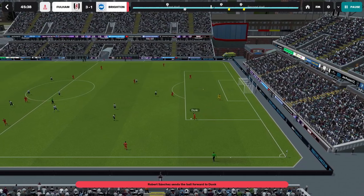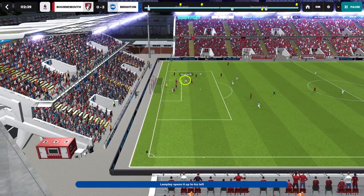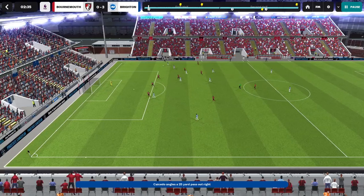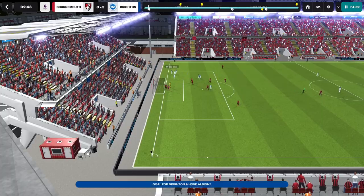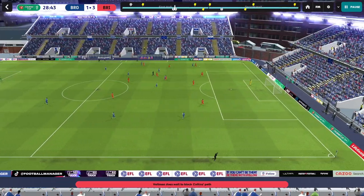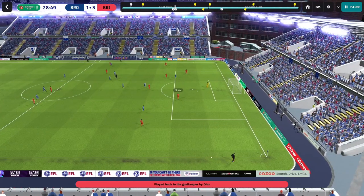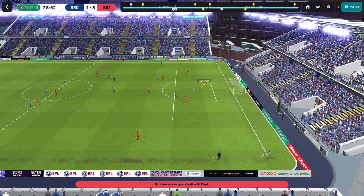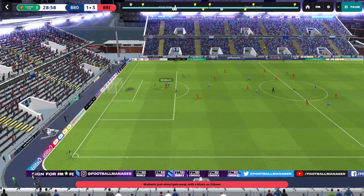What Roberto De Zerbi does best is to find the free man. The concept of the free man is the unmarked player. Usually this is best created in groups of three players, with the third player being the free man. By attracting the opposition onto your team early in the build-up phase, you force them to play with a very high defensive line, which in turn creates gaps either after the pressing lines or behind the defense.